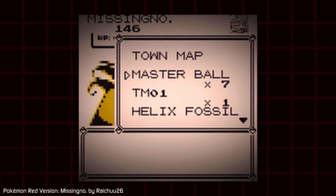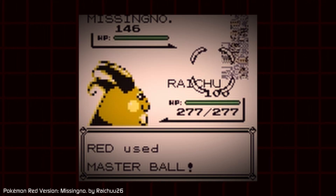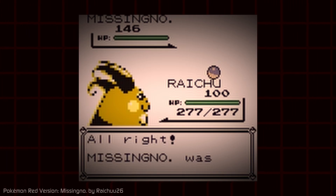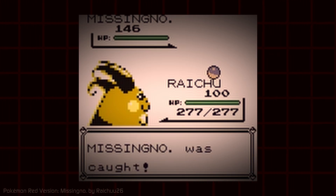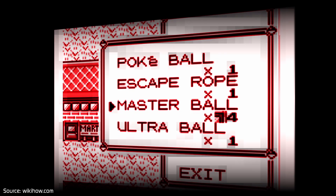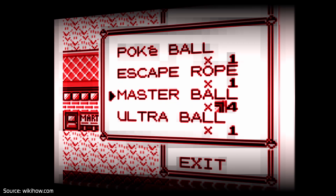I'll provide links to other videos that go deeper into this topic down in the description. The best part of MissingNo is how you can actually catch it and use it to multiply an item in your inventory. But it's at the risk of corrupting the rest of your game.